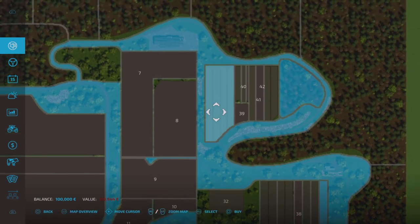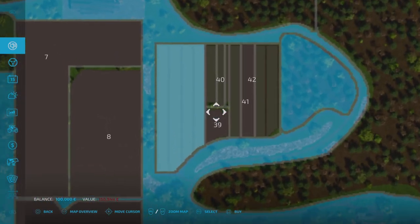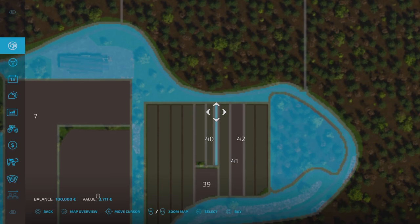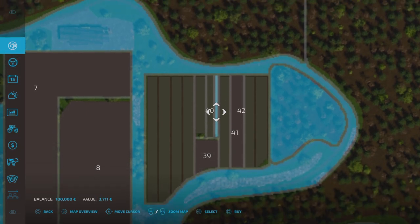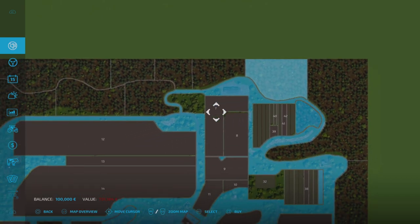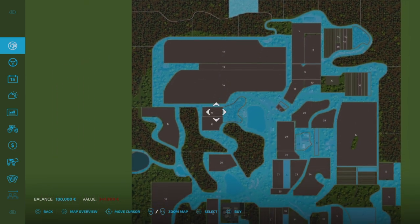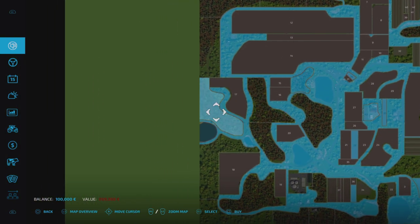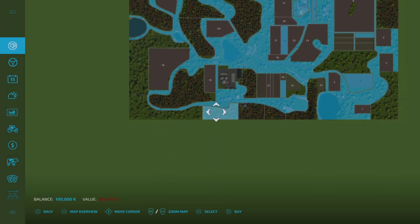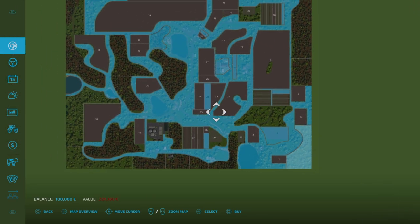There's even a tiny little strip there which you can buy — that is olives, I think — that's three grand. Then we've got all the forestry areas, which are going to vary in price: 731,000 for that one, smaller chunk there for 341,000. But they are scattered all around the map, even these bits. So you can pretty much own most of the map, which is pretty cool.